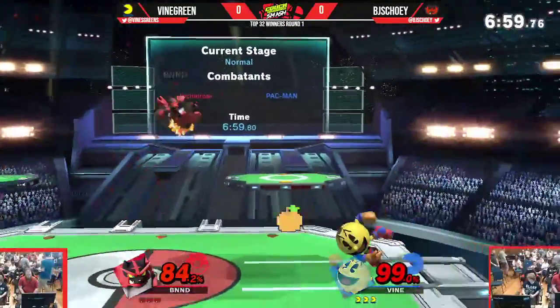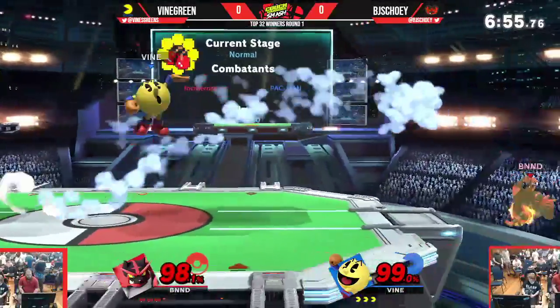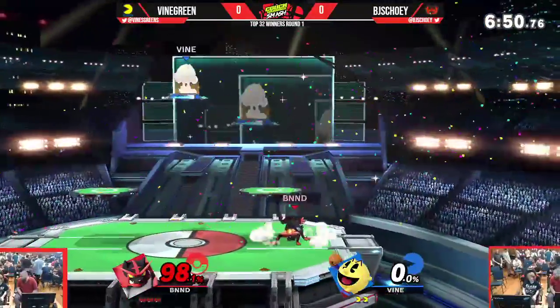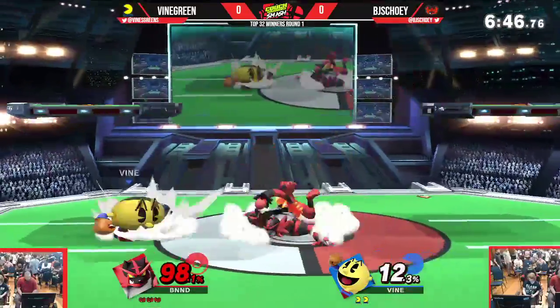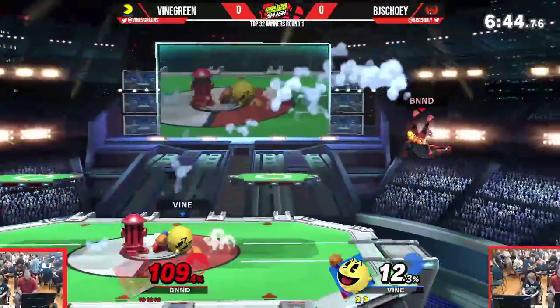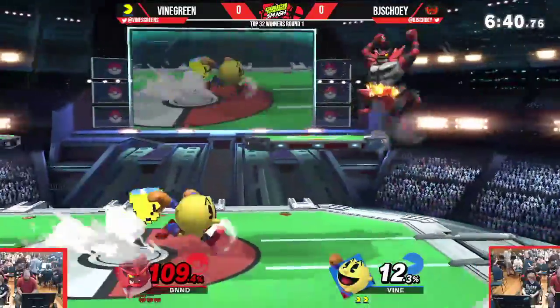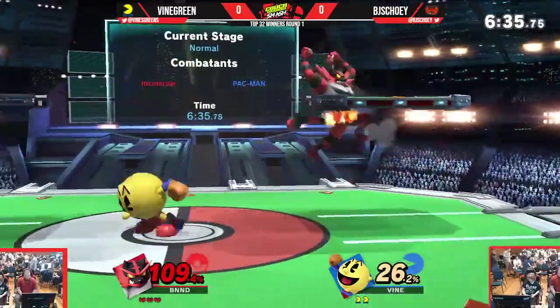Hydrant stopping the Alolan Whip there. Good grab. Back throw — that's going to kill Incineroar. Highest base knockback throw in the game, kills very early at ledge. He's kind of slowing it down now, just letting the projectiles get thrown around. Good awareness to stay in shield and not get hit by the bow.